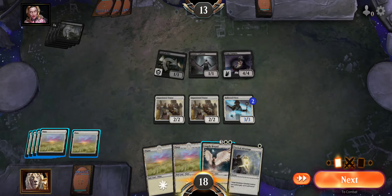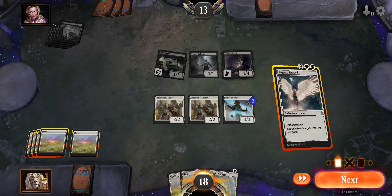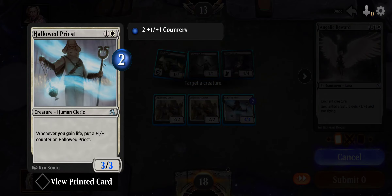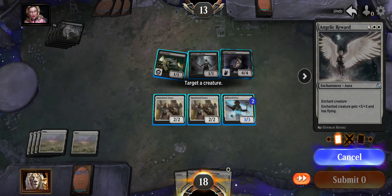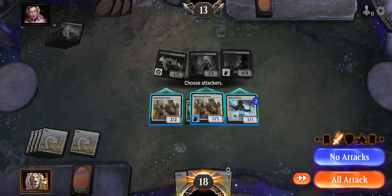I can play Angelic Reward — enchanted creature gets plus three plus three and has flying. Which one do you want to use? We put it on the Impassioned Orator because I just think it would be a good idea. We are going to all attack!